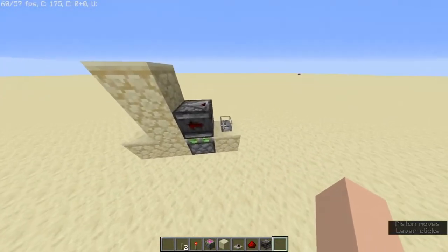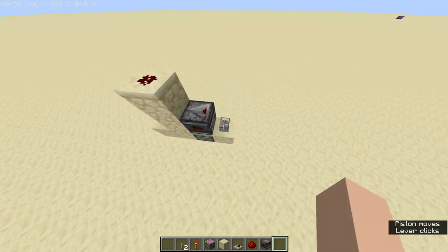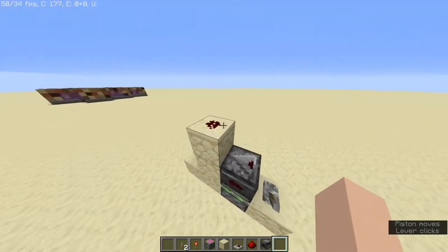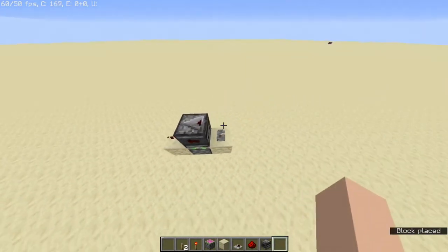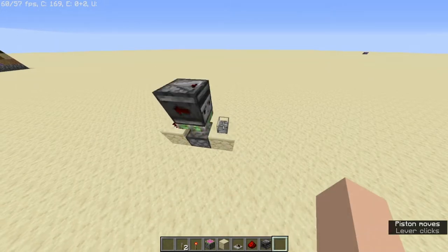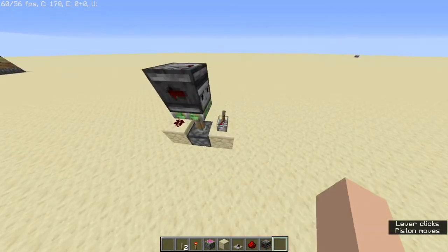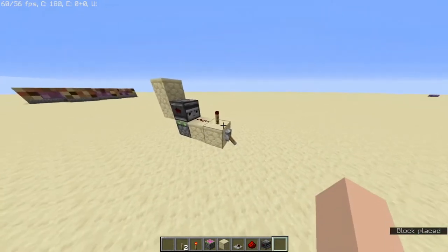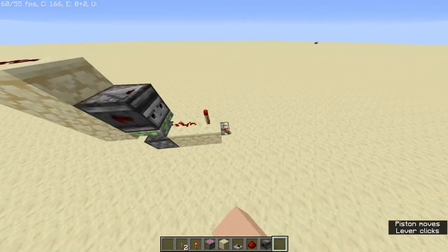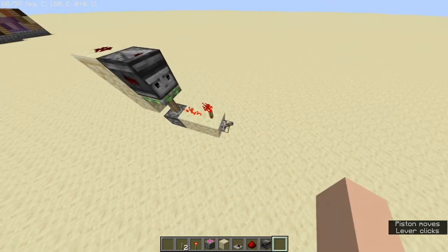So here we have a rising edge monostable circuit. It's off right now — you turn it on and it makes a one tick pulse; turn it off, there's no one tick pulse, no output. I think if I just do this, it becomes a falling edge. With the inverter, this time it's off — turn it on, no redstone output; turn it off, and you get a redstone output for one tick. Perfect, that's what we want.